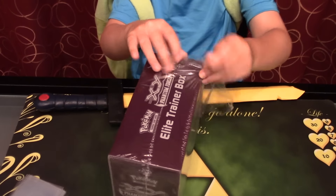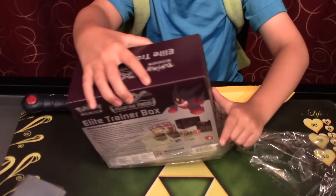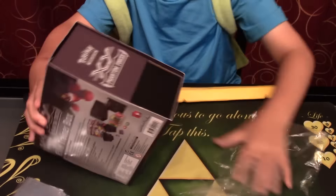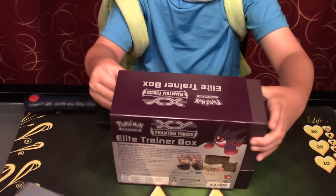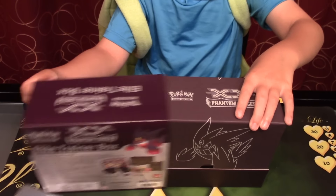The way the point system is going to work is: one point for reverse rares, two points for holo rares, three points for EXs, four points for full arts, and five points for secret rares.